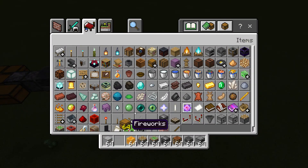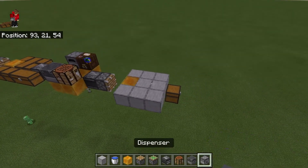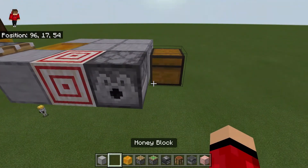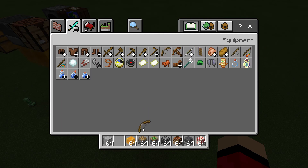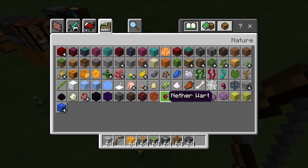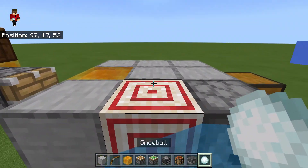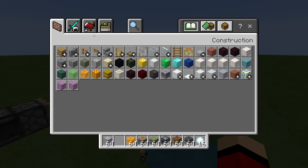Another extremely useful thing to have on a flying machine is a water dropper, so you have a way to get up and down. Place a dispenser, break that block, place a target block there, then put a water bucket in the dispenser. To activate it, take any projectile — a bow, snowballs, or eggs will work — and hit the target block. As you can see, shooting it sends the water down so you can get up and down from the flying machine like a portable ladder. Hit it again with another projectile and it turns off.